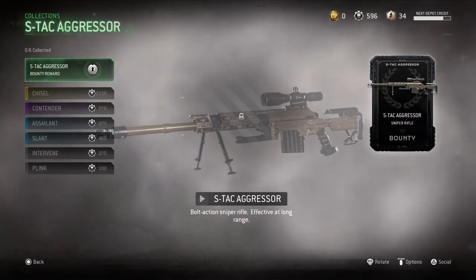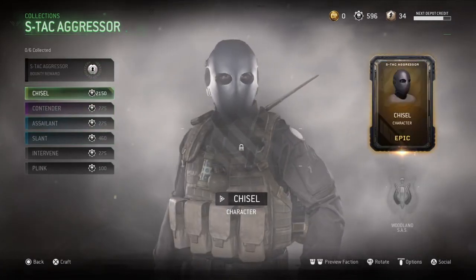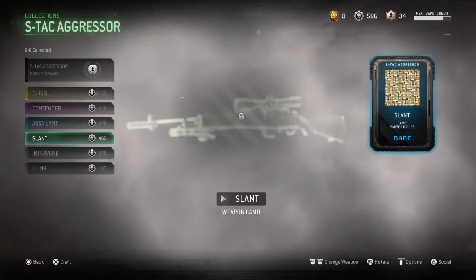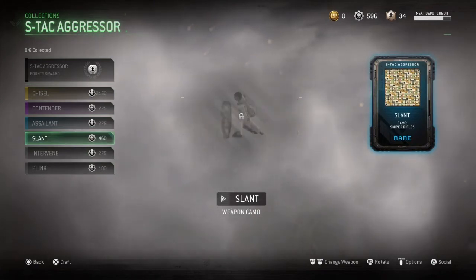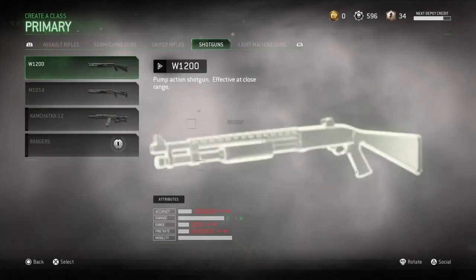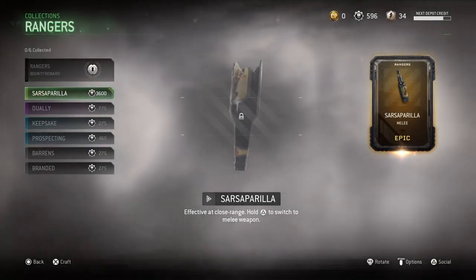S-TAC Aggressor. Looks nice. What have they brought out? They brought out a nice mask that you need to get. And they brought out a camera as well — but the best thing — let's have a look at the shotgun and see what you get with it.